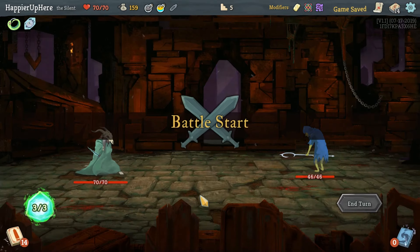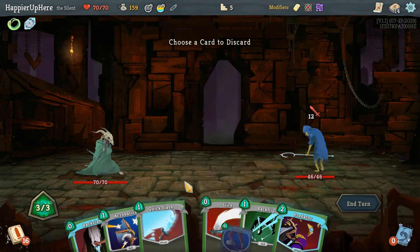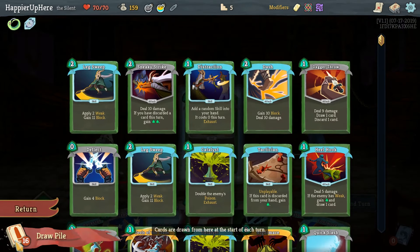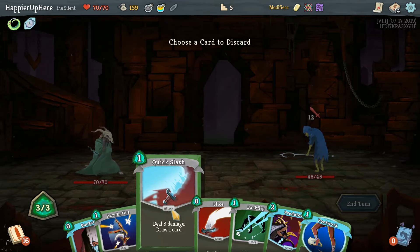We got Liquid Bronze as well as Acrobatics — that's a card that allows us to get through our Control Chaos cards much faster, so definitely going to take that. Let's do Prepared — what's coming up next? Sneaky Strike coming up, so let me get rid of the Quick Slash.